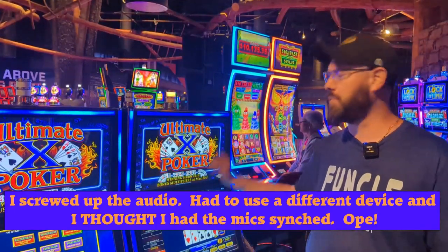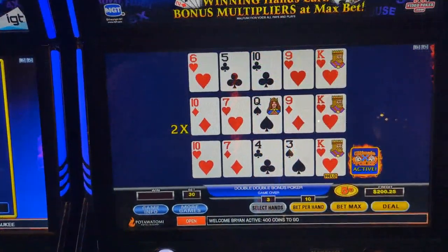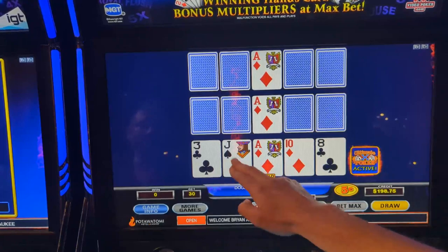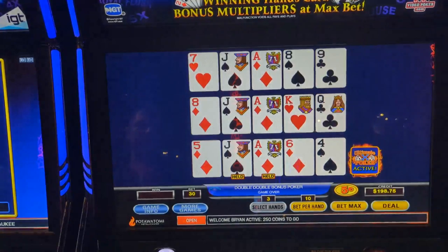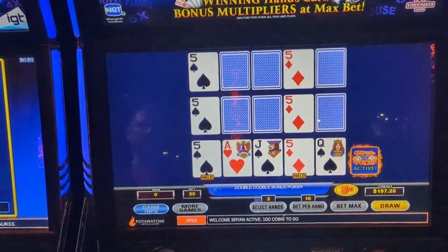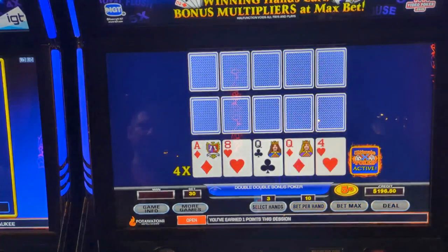Let's hit some royal flushes, all kinds, something big. All right, so we're going to play this nickel denomination. We're going to max bet it — 30 nickels, $1.50 bets. First hand, not much there. Nice — and a jack. Almost a straight there. All right, three of a kind. Only half our bet back though.